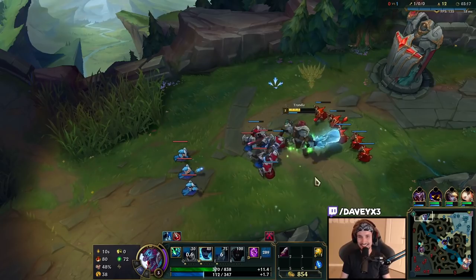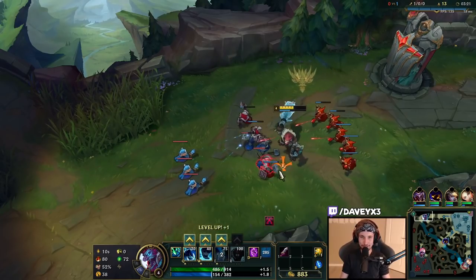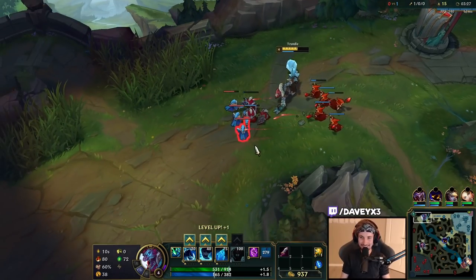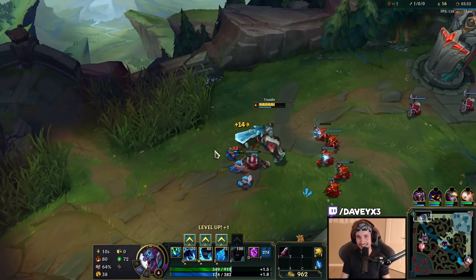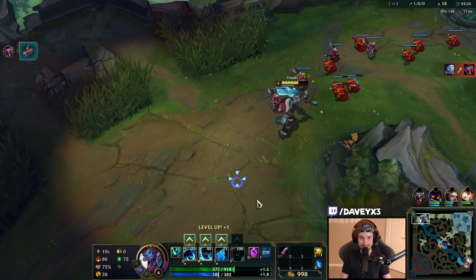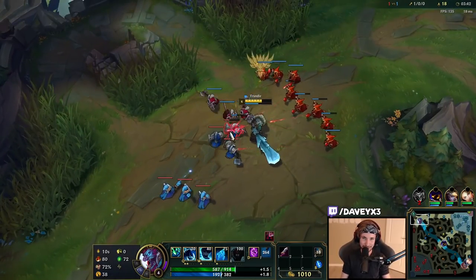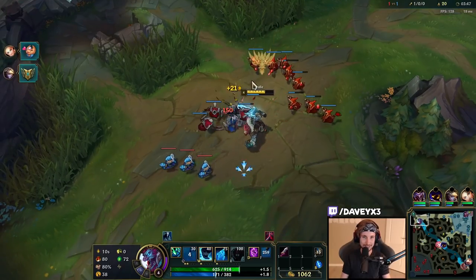I positioned my E in such a way where, once he walked through my wave, I put the E in a position where I would force Warwick to be inside my tower. He couldn't auto-attack me because if he did, he would also walk into the tower and take the damage. He basically put himself in a position with no escape, because even when he tried escaping, the wave was blocking him from getting out — so I would still win.